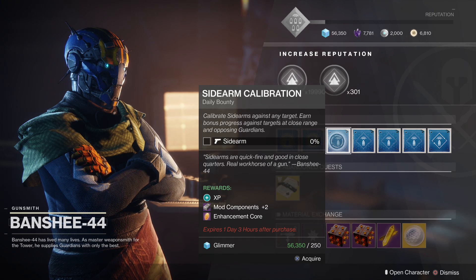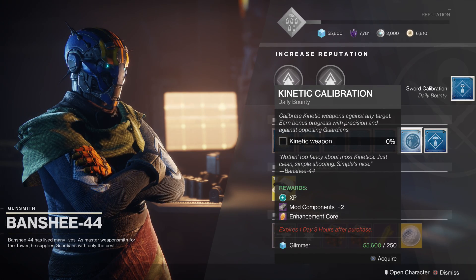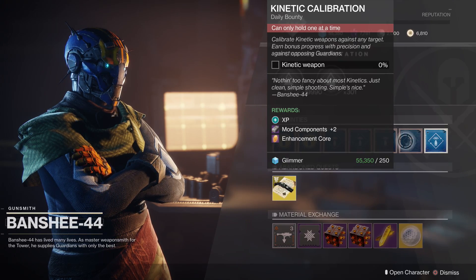These are typically very easy to get done. Before you jump into anything, you want to grab all the daily bounties that Banshee has. When you're doing things like your Vanguard Strikes and all those activities, you can easily knock down these bounties and the Vanguard or Crucible ones as you're playing those different playlists. You can see here they're pretty easy — it's getting sniper rifle kills, sword kills, things you use pretty much anyway. Not only do they give you XP, but you get two mod components and you also get an enhancement core. I'll cover enhancement cores in a later video. Grab all four of these. The additional bounties do not give you mod components, but these four bounties will give you eight mod components total each day.